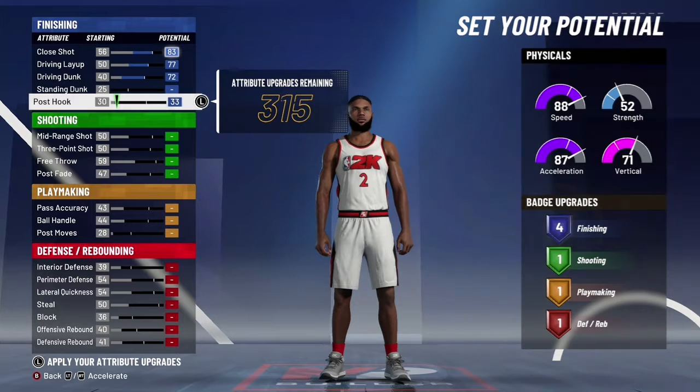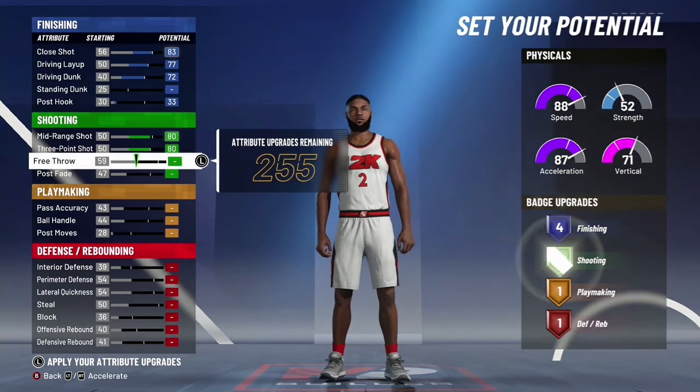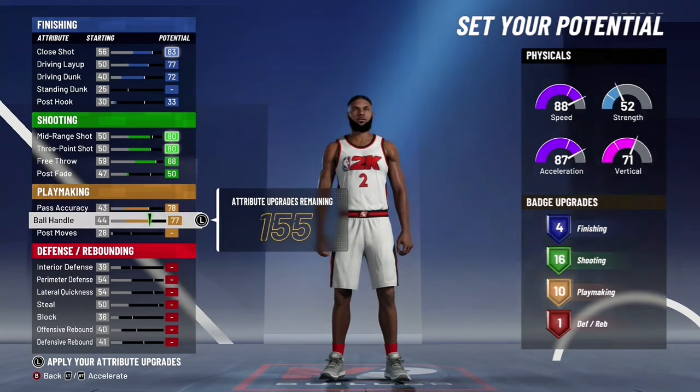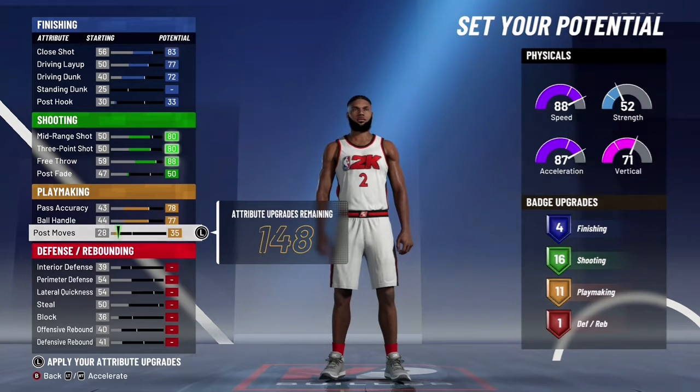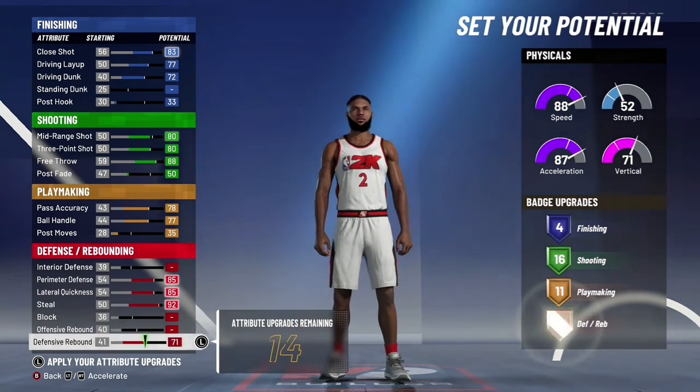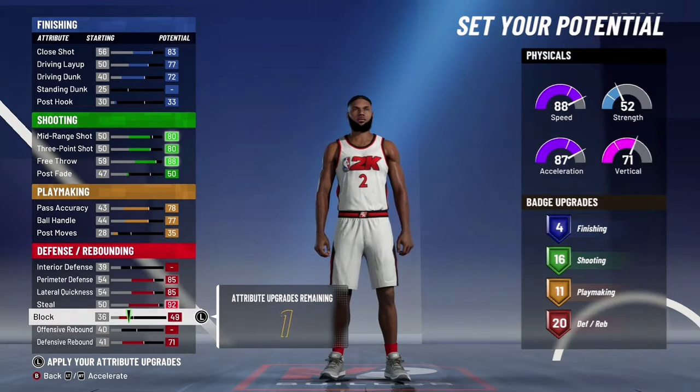For the attributes, you want to put the finish until you get four. Then stand up, you want to put the marriage at 80, 3.80, then 88, and then 50. Then you want to put 78, 77, 35, and then you want to max out everything on perimeter defense, lateral, steal.